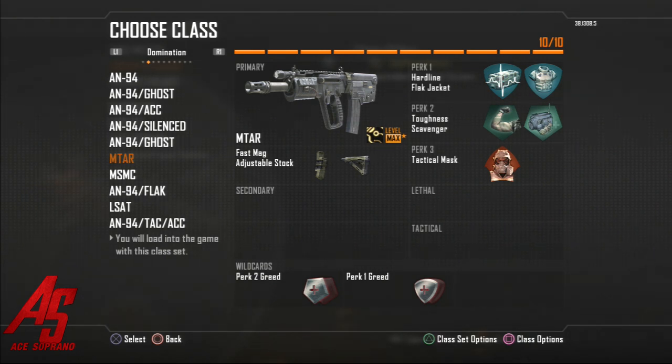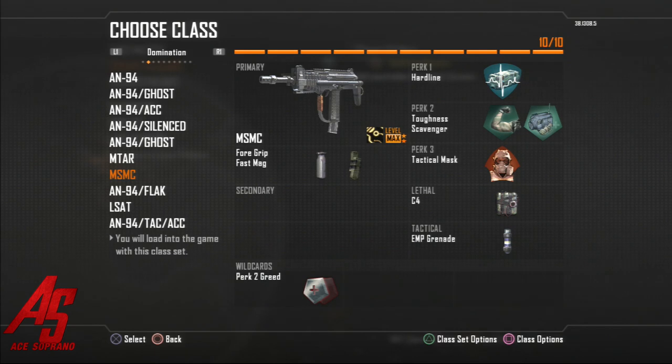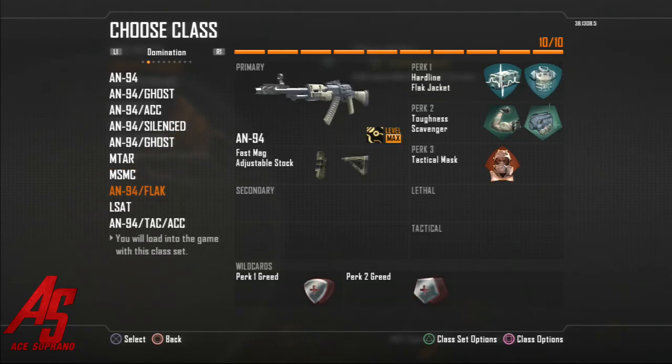A default class for the MTAR: flat jacket, tac mask, fast mags, and stock. Then the MSMC — if I'm rushing, if I'm playing a small map where it's easy to have good accuracy and still rush — I use grip to help with recoil, fast mags, C4, and EMP grenade. Same old stuff from the other classes, just using an SMG. Now, adjusting when the other team uses a lot of grenades and C4s — you've got to use flat jacket. You'll still sometimes die when people throw C4 directly at you; that's just Call of Duty logic.